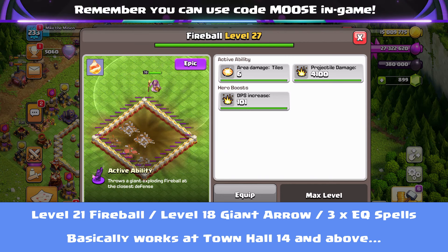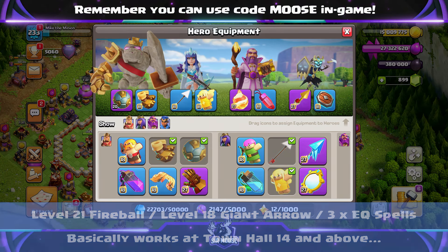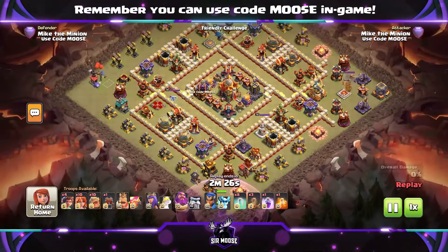This can work from Town Hall 14+. Now, this attack is a bit down to luck, but it is the sort of attack — if you get it right — your clanmates are going to be thinking, 'wow, we've got a professional on the team.' Or maybe they're thinking, 'what are they doing? Oh wow, they've taken out the Town Hall.'